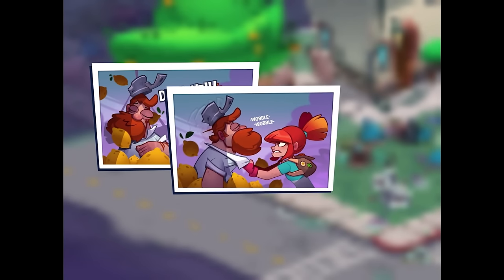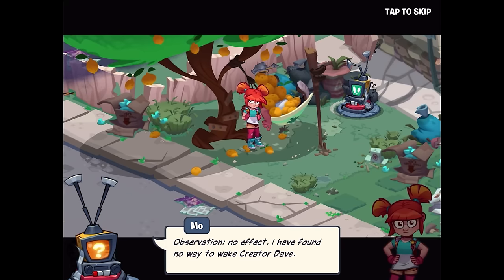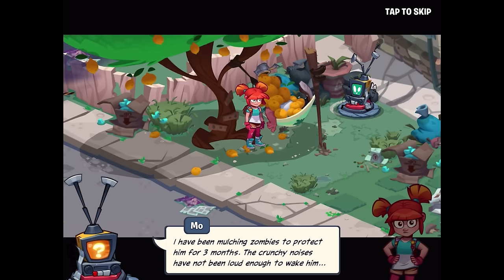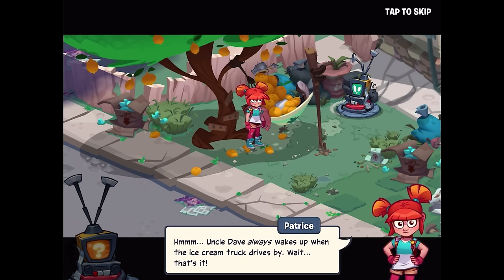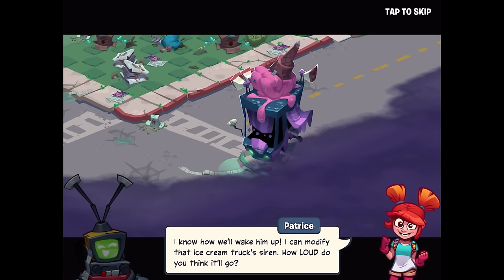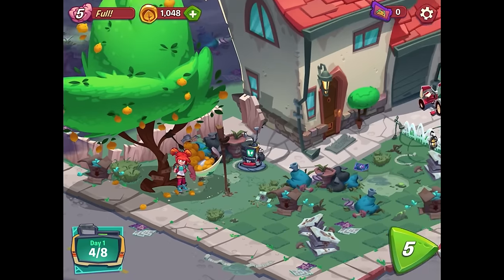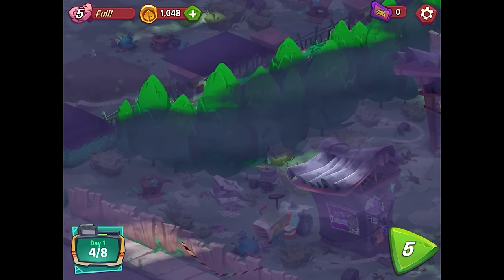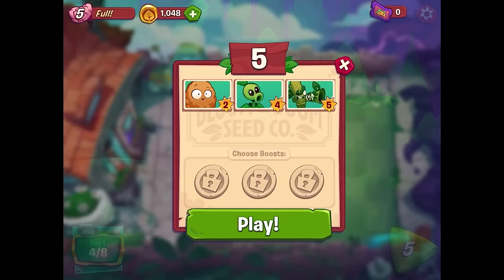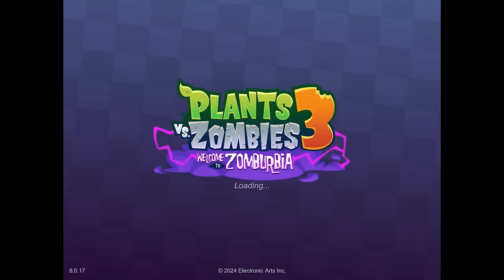Let's go over here and wake up Crazy Dave! Dave's wabbling around. Oh, the slap - that must've hurt. Well, when life gives you lemons, I guess you take a nap. 'I have found no way to wake Creator Dave. I have been mulching zombies to protect him for three months. The crunchy noises have not been loud enough to wake him.' Uncle Dave always wakes up when the ice cream truck drives by - that's it! I know how we'll wake him up. I can modify that ice cream truck siren - how loud do you think it'll go? We need to build the ice cream siren. We can really look around - there's a lot of stuff going on over here. For the next level, instead of Sunflower we have Walnut, Peashooter, and Bamboo Shoot. So how will we get enough sun? I guess we'll have to wait and see.